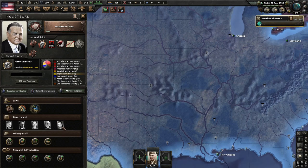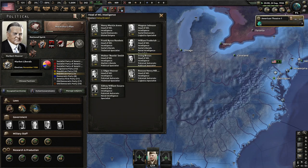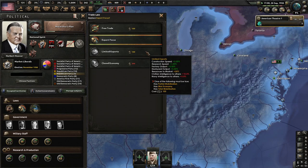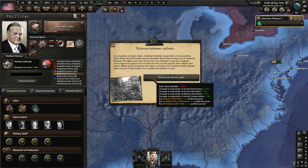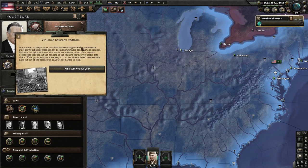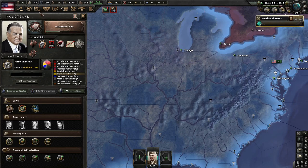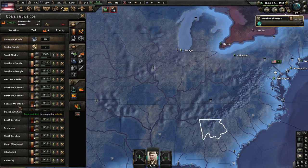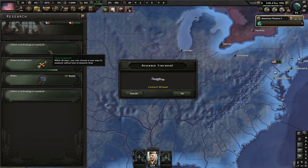We can't build more roads so we'll get more political power instead. Irving Brown — but it says we can't change ministers willy-nilly; they can't be manually added or removed. Well, I just broke the game. Free trade — let's go. We went to free trade so now we have 5% more construction speed. We got some fighters and maybe some carrier fighters. We should also grab fuel storage because America loves oil.